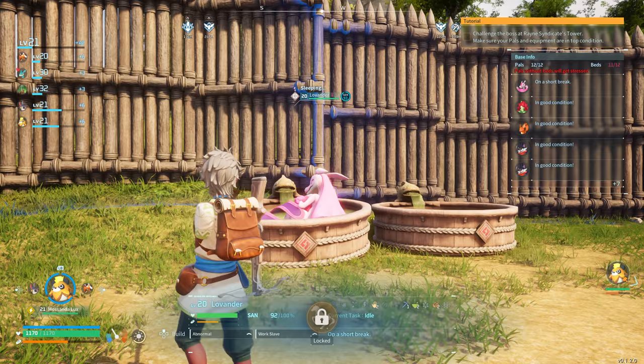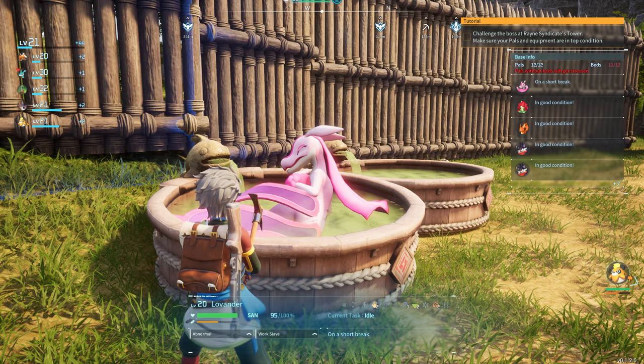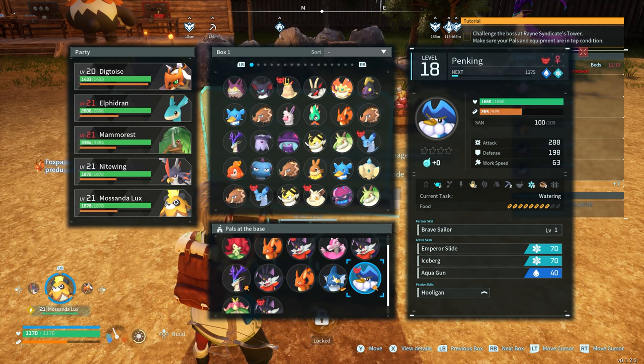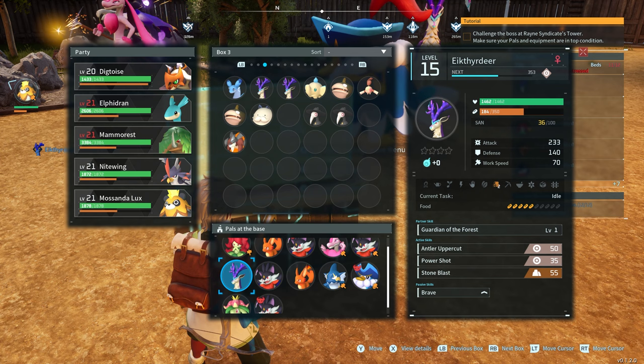If you notice one of your pals is slacking off and not doing any work — like this Lavander, who is useful but very lazy, and she's already at 96 sanity — if you want to get them back to work immediately, go to your pal box, take them out, and place them back in. They'll pop in and run right back to work.